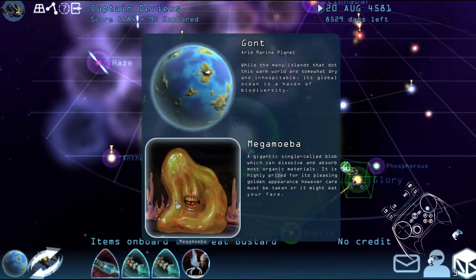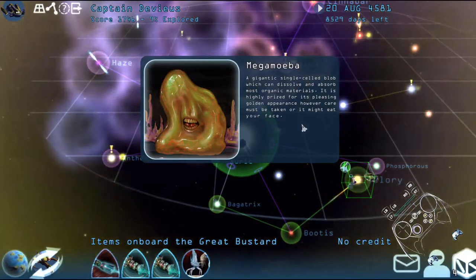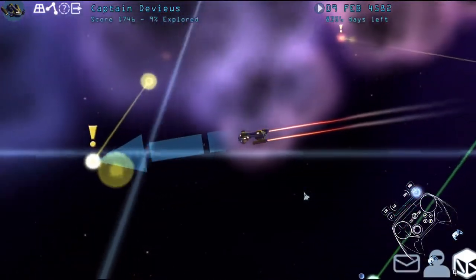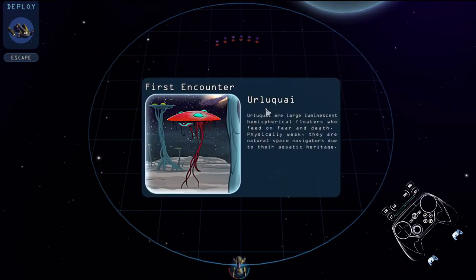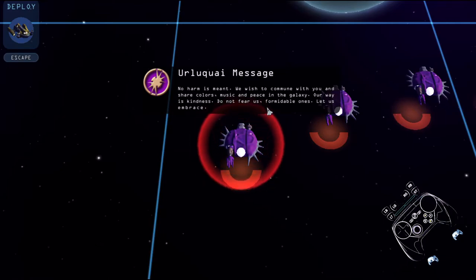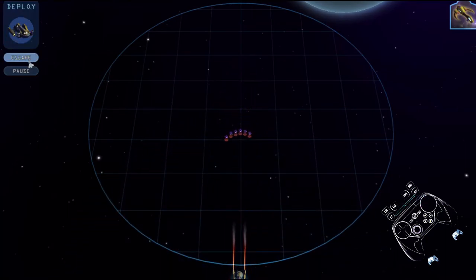Cool. Megamiba — sure, I guess. This thing is disturbing, but I guess it's worth money. That's a lot of ships. The council has decided. Ulquai — a large luminescent thermistorical floater who feeds on fear and death, physically weak but a natural space navigator due to their aquatic heritage. No harm is meant — we wish to commune with you and share colors, music, and peace in the galaxy. Our way is kindness.